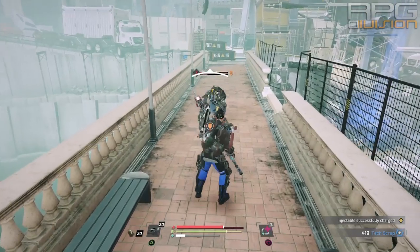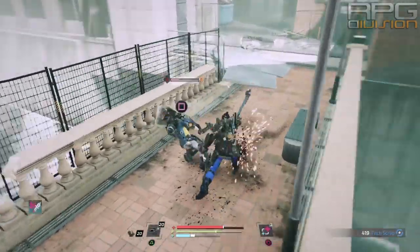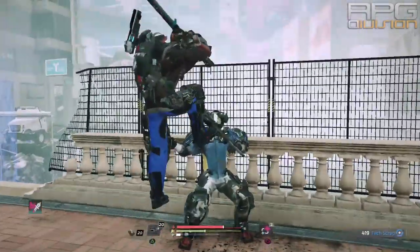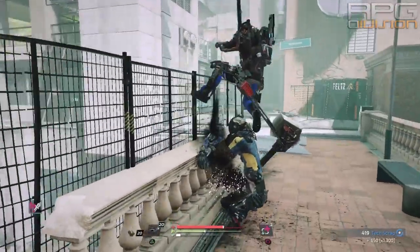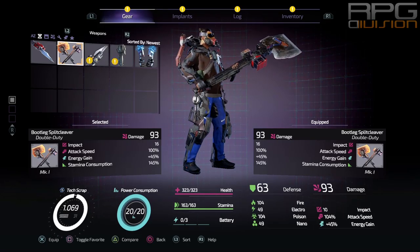The first weapon on the menu is a double duty weapon that is absolutely amazing, but for that you're going to have to kill a really tough enemy on the bridge, cut off his right arm, and the Bootleg Split Cleaver will be yours. Double duty weapons in general are very good in this game.